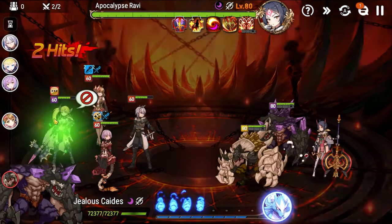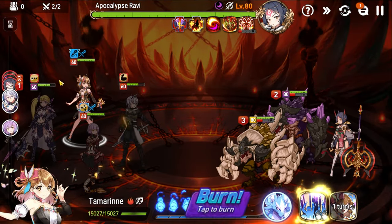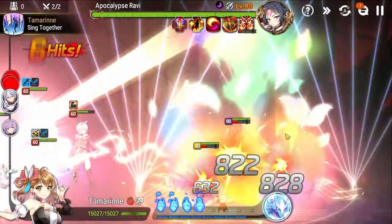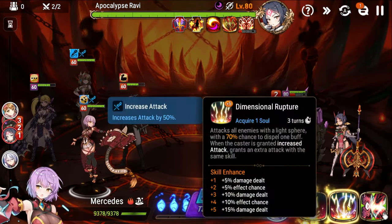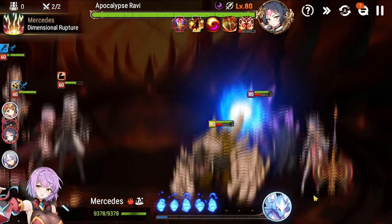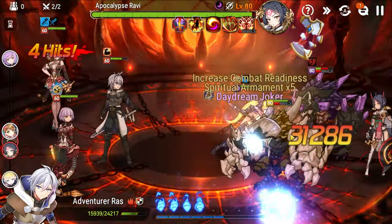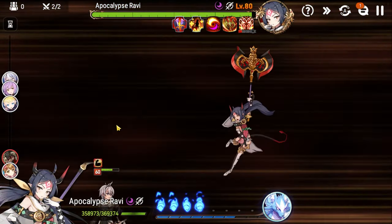The purple ad will silence Lorina, and the yellow ad will apply Unbuffable to Ras. To remove the silence we need to kill the purple one, and to remove Unbuffable we need to kill the yellow one. We focus on the purple one first to get Spiral Breakthrough back for Lorina. We go S2 since we already have the attack buff, then soul burn twice. Lorina now has access to Spiral Breakthrough again.